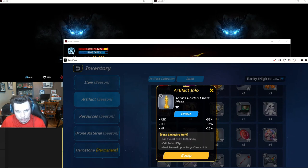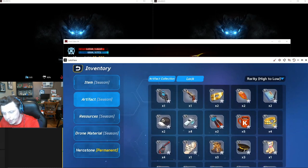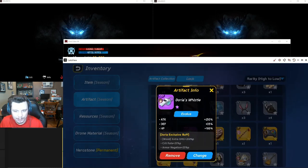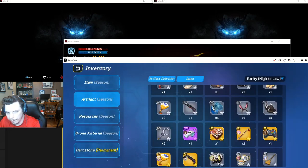But if you have the right artifact equipped to the right hero — because it's Torah's Golden Chest Piece — she'll get extra damage 25% all types, crit rate plus 15%, and gold reward upon stage clear plus 10%. So you want to try to equip the best items on your best heroes by name so they get that extra buff. These higher-tier items are so much better: instead of 50% attack and 50% HP it's giving 250% attack and 100%.